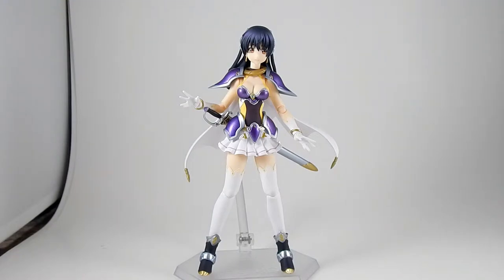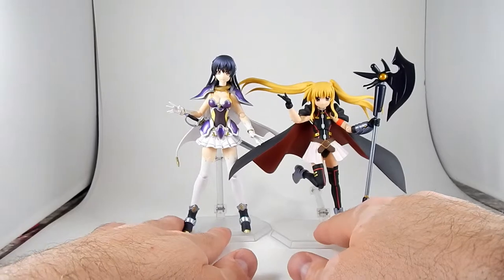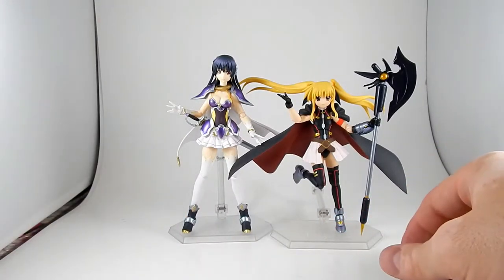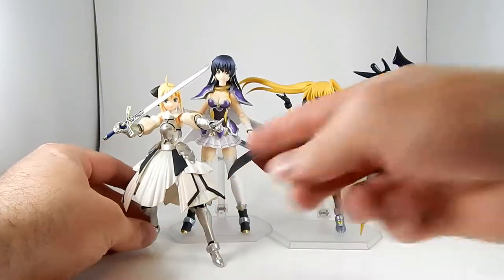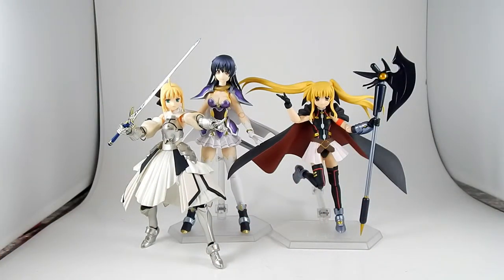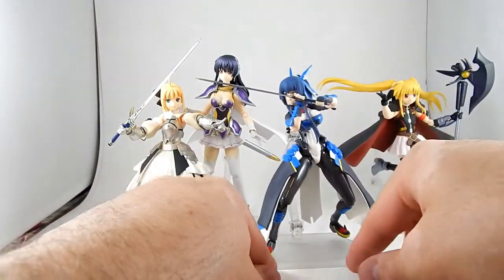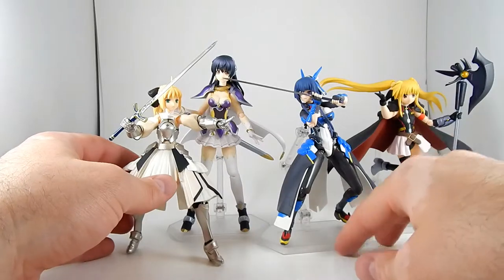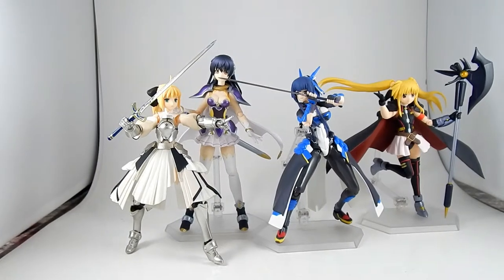Here she is next to a couple of other Figmas that I've recently gotten: some tiny child Figma chick with a giant axe, because of course a little girl with long hair would carry around a giant axe. Here she is with Figma Saber Lily, who I highly recommend — maybe I'll review her someday. And here's the other one — the Taiohanda, from something I've never seen. I just bought it because she had a sword and a giant spear and she looked cool. And they're all going to be displayed on the same shelf together. So, yay Figmas.